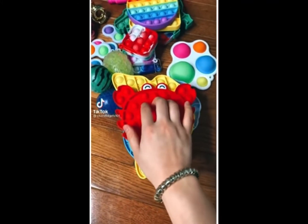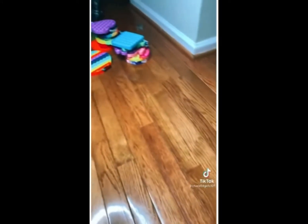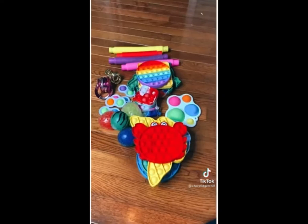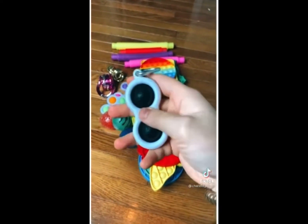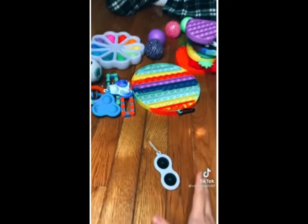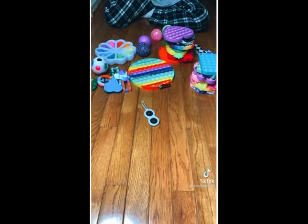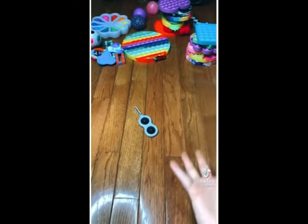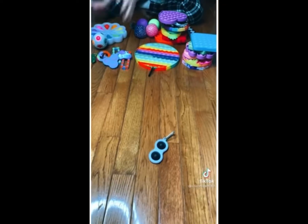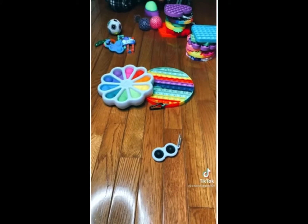Last time I fidget traded with my sister I got all of these awesome fidgets. But she decided it would be a good idea to get more. I happen to know that her dream fidget is this black and white simple dimple, so I'm going to try to scam her with it. Hi, it's me again. Would you like to trade something for this new rare black and white simple dimple? No way, that's my dream fidget! Yeah, it's a lot of people's dream fidget, so make sure you give a lot for it. I'll give you my dimple digit and this humongous pop it. Is that it?